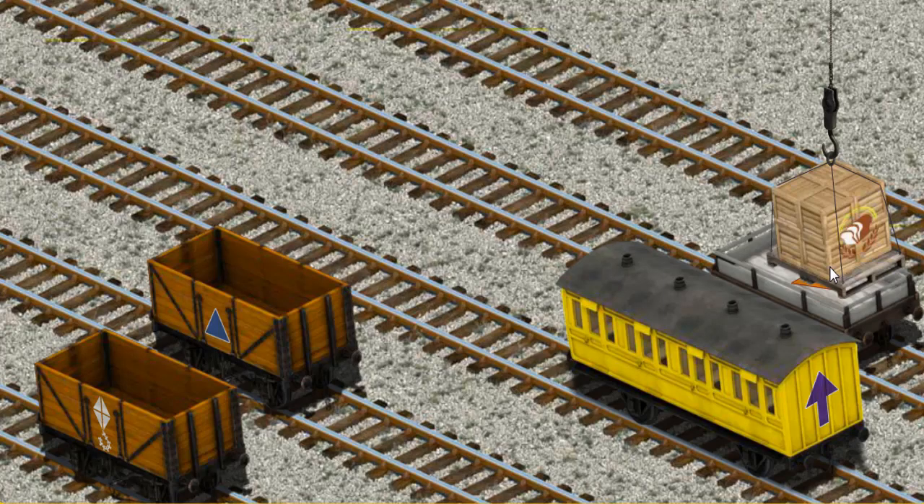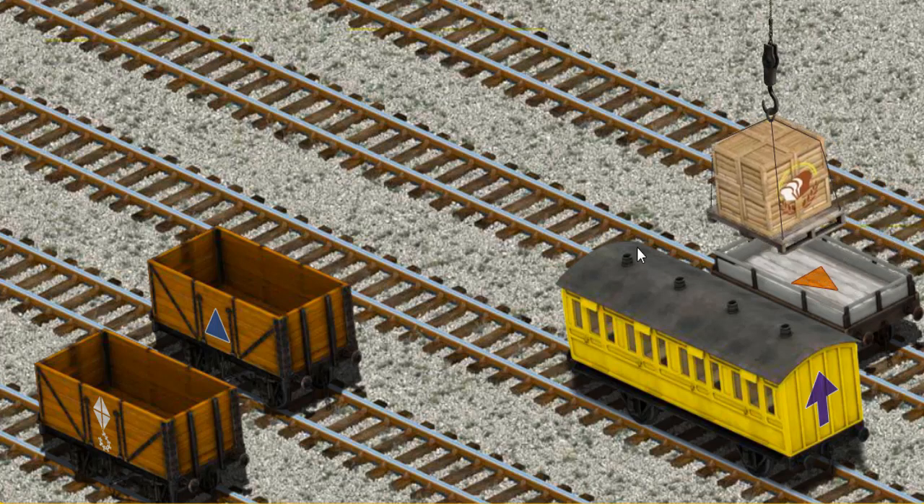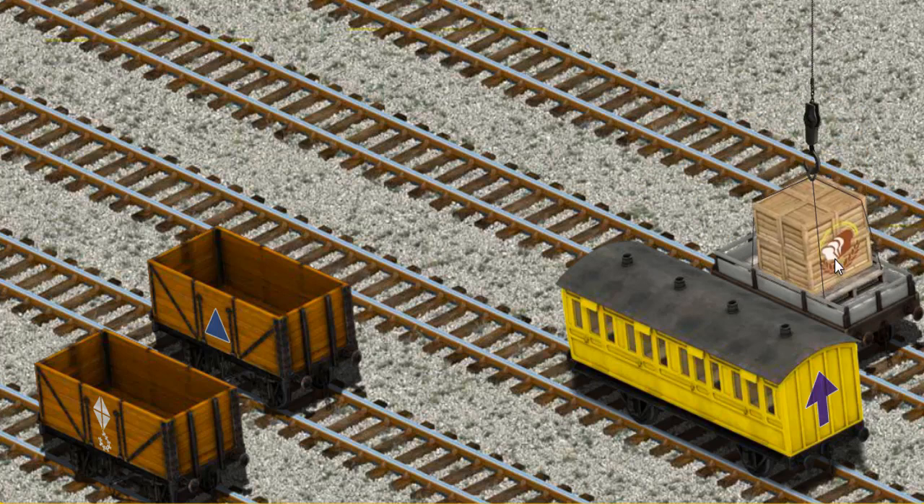Now, the cargo must be loaded. Help Cranky find the white flatbed with an orange triangle. There you go.